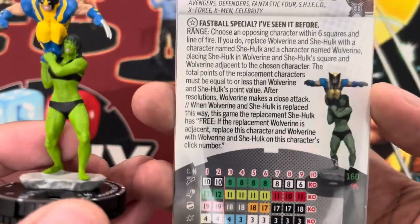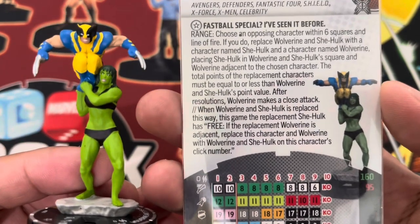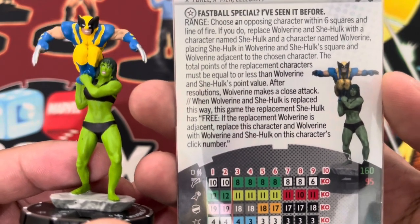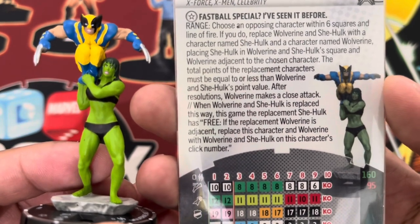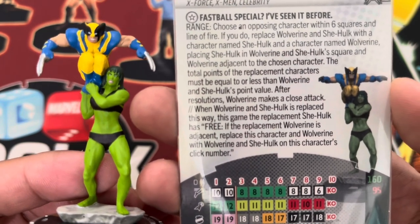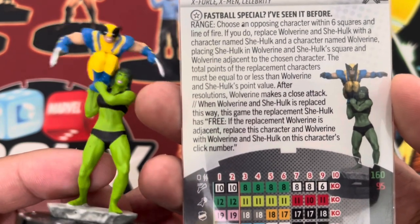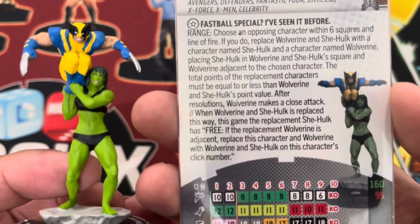Going back to the figure, this has one long trait which is Fastball Special. Range — choose an opposing character within six squares and line of fire. If you do, replace Wolverine and She-Hulk with a character named She-Hulk and a character named Wolverine, placing She-Hulk in the Wolverine and She-Hulk square and Wolverine adjacent to the chosen character. It's like she TK'd for six because it's a fastball special.